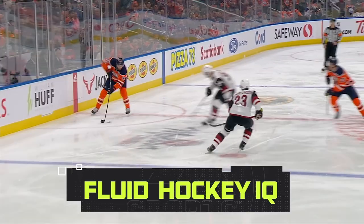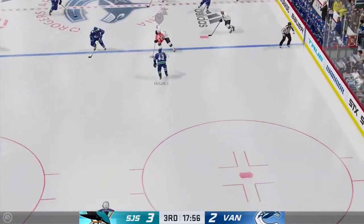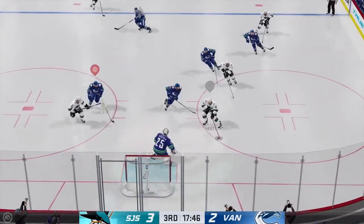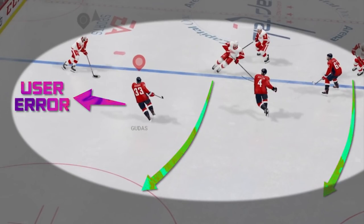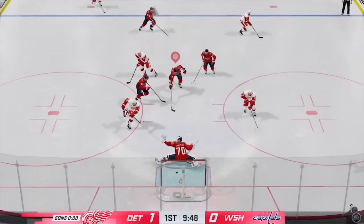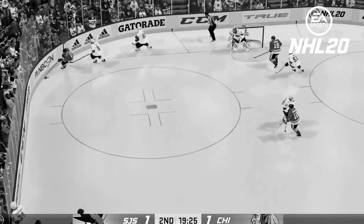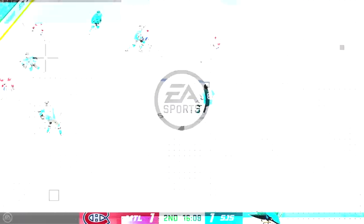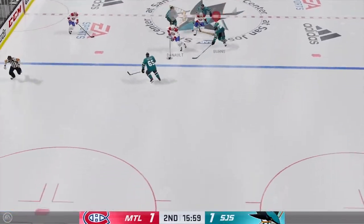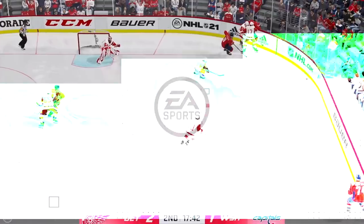Hockey is a game where teams use well-spaced rushes and crisp passes to retain speed up and down the ice. With NHL 21's fluid hockey IQ, your team will now move fluidly as a unit on both offense and defense depending on which strategy you use. In NHL 20, players were frustrated when they couldn't trust their AI teammates and wanted AI opponents to be more challenging through more organic and realistic decision-making. In NHL 21, the goal has been to make the AI more challenging while also making their decision-making and responsiveness more realistic.